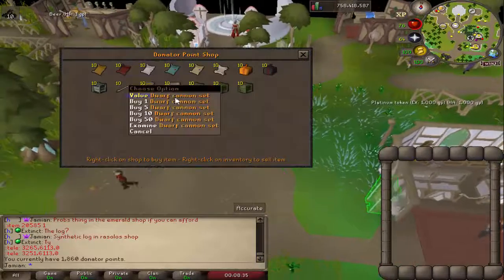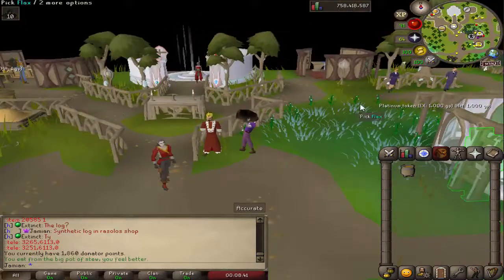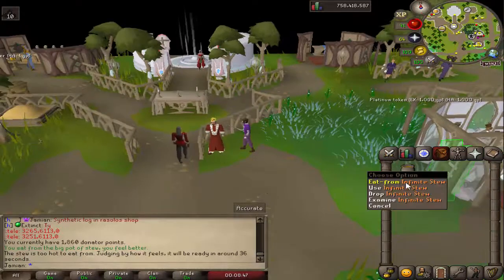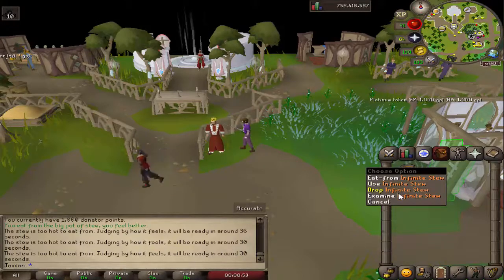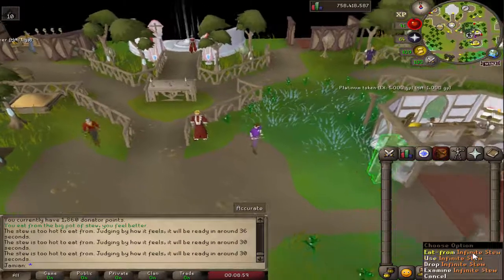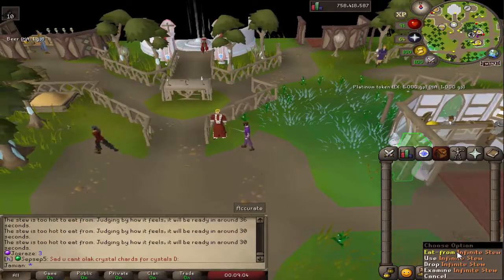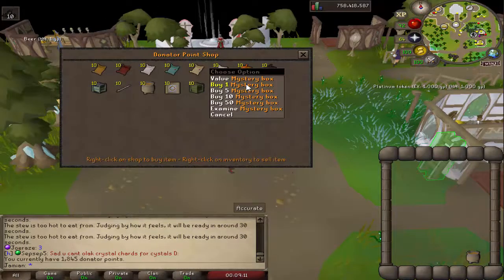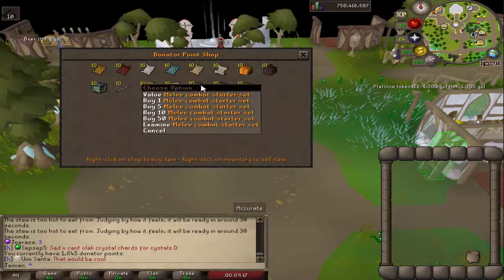New things were added to the Donator Store, including a cannon, which we'll talk about in a moment. The Infinite Stew — think of it like an imbued heart, but it heals you and it's on a much shorter timer. You basically have an infinite amount of food — I believe it heals 15 and it's on a timer. Remember every single thing added to the Donator Shop will also be available in Mystery Boxes and Elite Mystery Boxes. So the Cannon, the Stew, and these three sets were added as well.